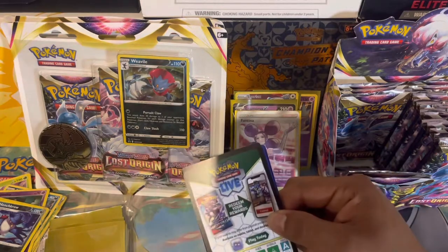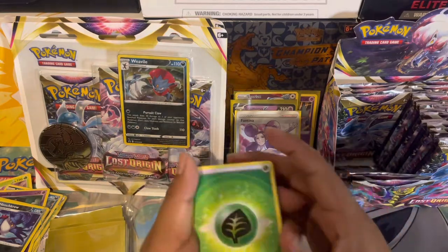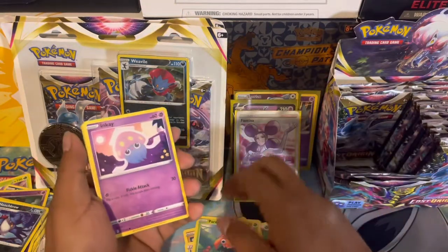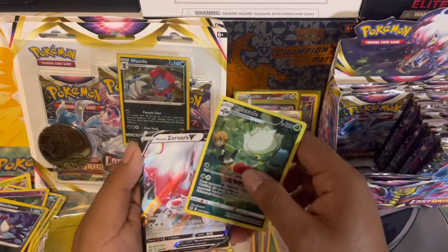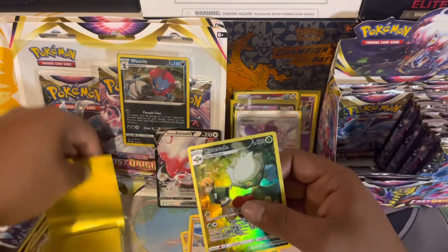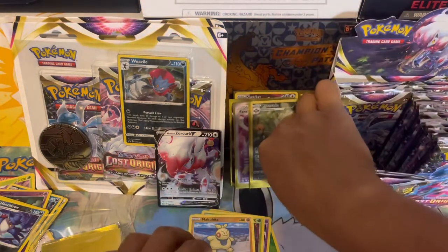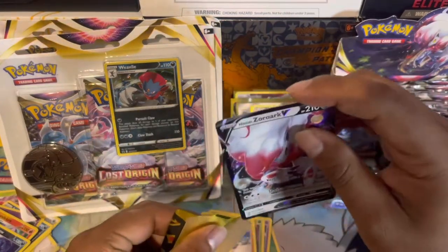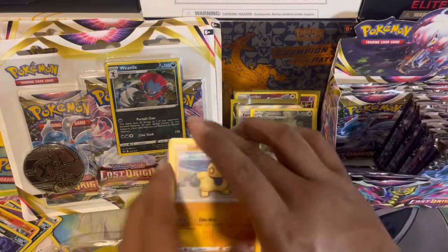The right side of this booster box is going to be jam-packed with hits. We have another hit! Leaf energy, Lickylicky, Relicanth, Lost Vacuum, Paras, Inkay, Basculin, Phanpy, Makuhita, and we get a Roserade from the Trainer Gallery — and that's a double banger because we've also got the Zoroark V! Check that out. Let's sleeve these guys up. I believe I pulled the Roselia in my first Lost Origin box but either way that's a double banger pack.